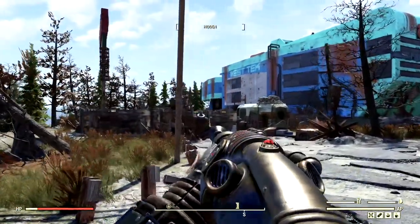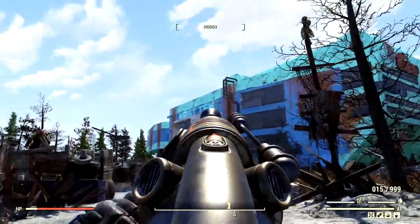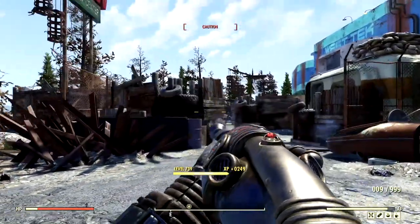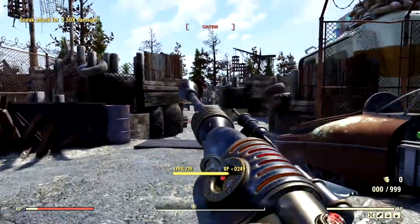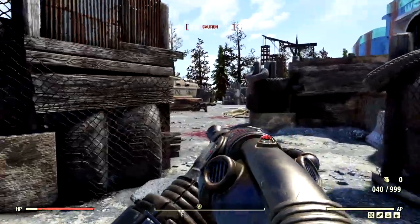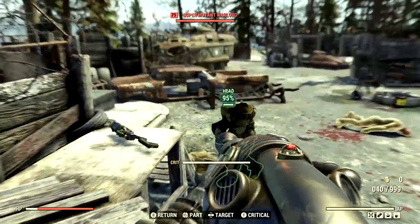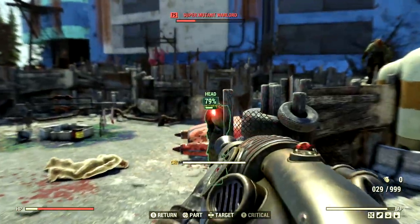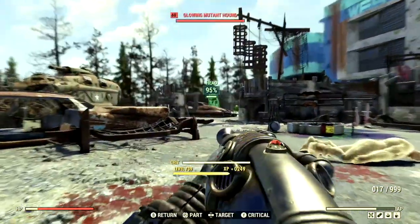The next wasteland targets on our list to feel the wrath of our commando build are the super mutants located at the West Tech Research Center. Starting with the alien disintegrator, we kill the first guy. One thing to note about the automatic receiver is that the ammo capacity kind of sucks — we have 40 rounds but it shoots super fast. If you have a quad one, it'll be way better, but this bloodied one is absolutely insane — look at that damage.